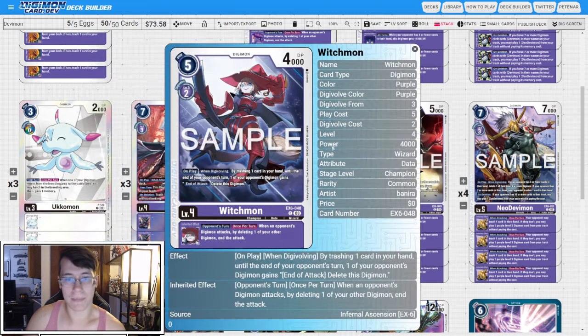We have four copies of EX6 Witchmon. On play when Digivolving, by trashing one card in your hand, until the end of your opponent's turn one of your opponent's Digimon gains end of attack delete this Digimon. The inheritable says opponent's turn, when an opponent's Digimon attacks, by deleting one of your other Digimon, end the attack — same inheritable as the Xiaomon. The on play when Digivolving also works really well for us because we get to pitch a card, which lets us set up those Devimons in trash and is going to force our opponent to potentially stop swinging and buy us some time to get set up. I like this card at four.